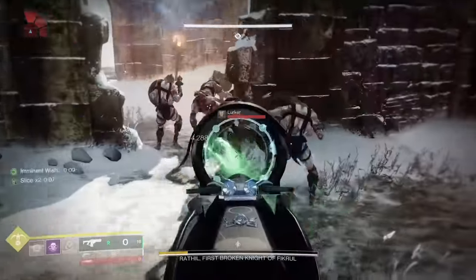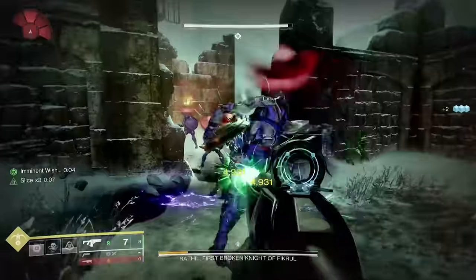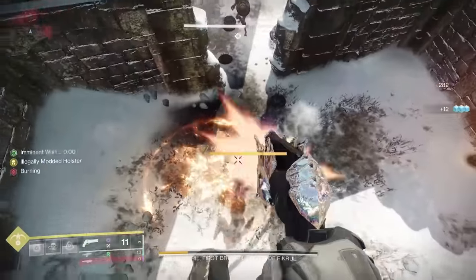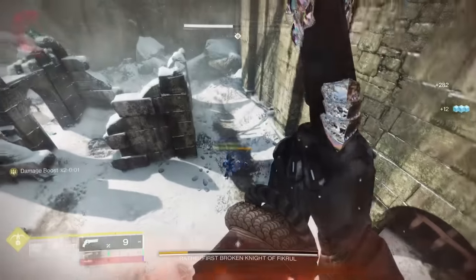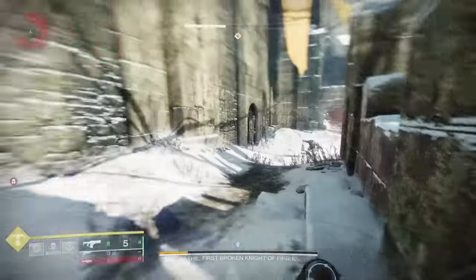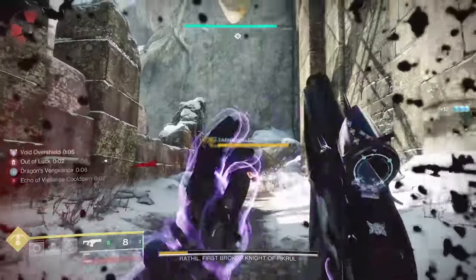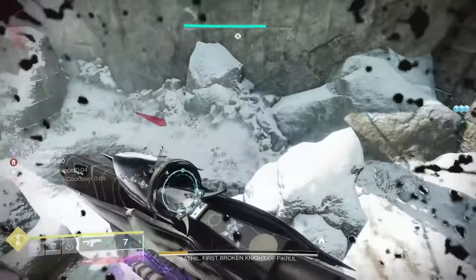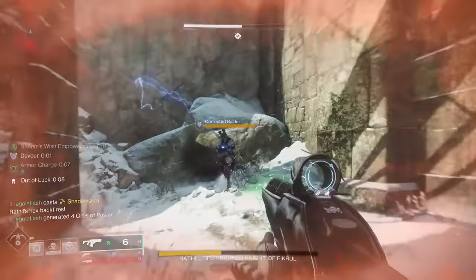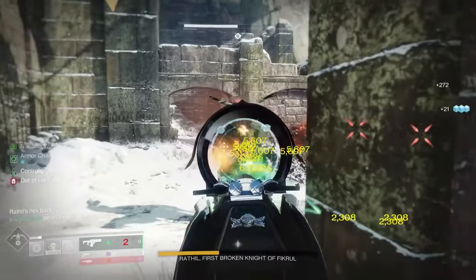In PvE, Scatter Signal is honestly a godsend. I love the idea of hard hitters like Arbalest, Loaded Question, and Nox Perennial 5 with Controlled Burst, but I just can't stand the long charge time — particularly in activities where I'm on the move a lot. Sure, if you're only judging boss DPS, this fusion will not do as well as the hard hitting impacts we have available, but if you like using something faster on the go to clear adds and still pack a punch, Scatter Signal does the job really well.